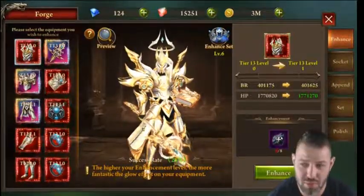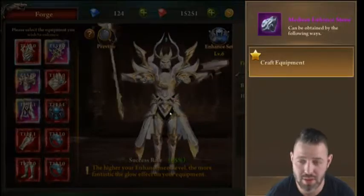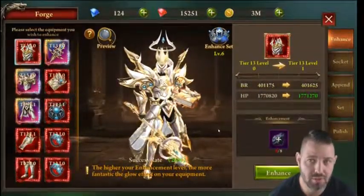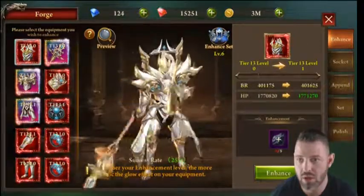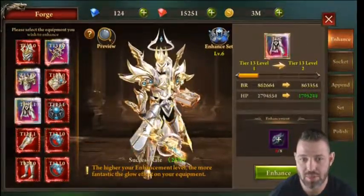Enhancement stones are used to level up your enhancements. You get them from Warrior Guard, events, and other activities throughout the game. Each tier has four levels — so you can see here levels one, two, three, and four. Right now I'm at tier 13 level zero.